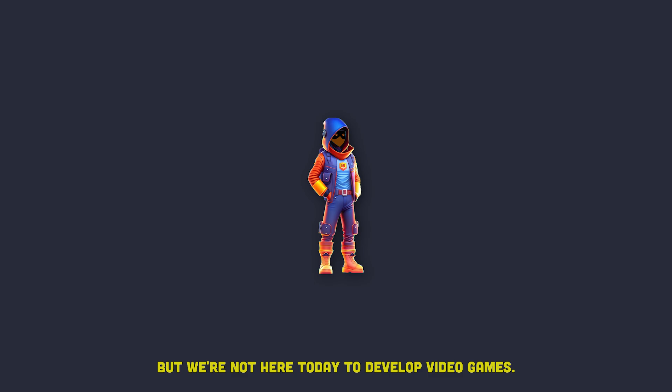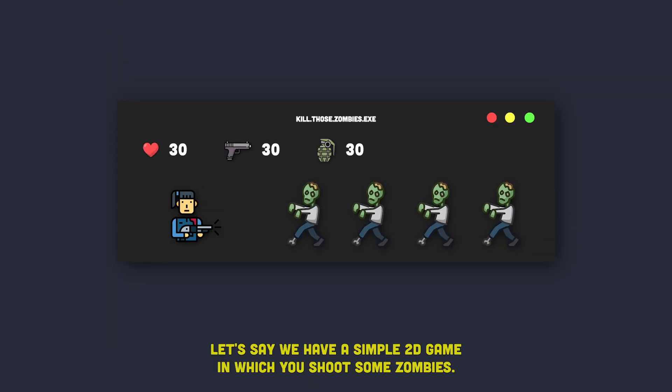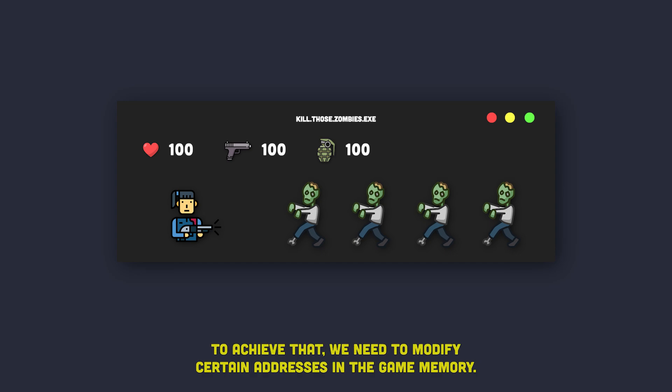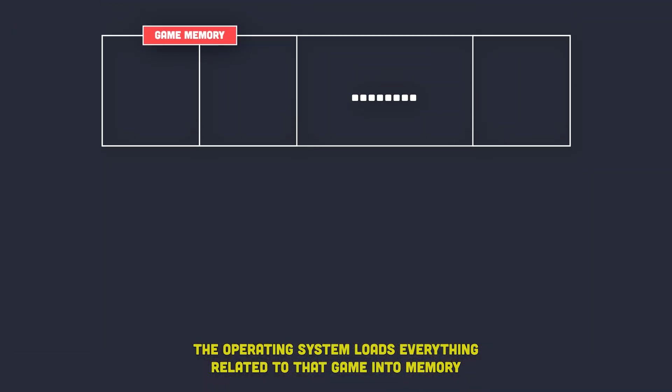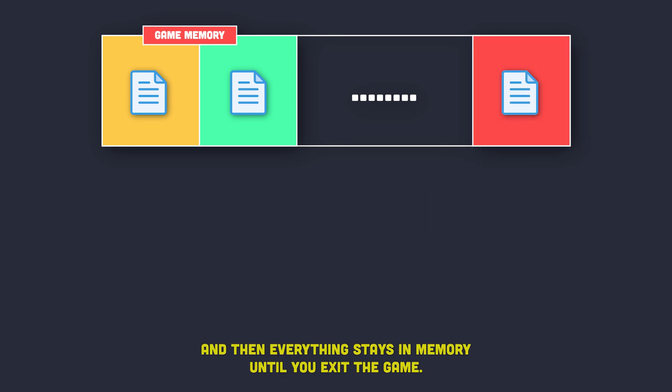But we're not here today to develop video games — we're here to hack them. So let's start small. Let's say we have a simple 2D game in which you shoot some zombies. You have your live points, ammunition, and hand grenades. Now let's say we want to modify these resources so that we can have 100 live points, 100 ammo, and 100 hand grenades. To achieve that, we need to modify certain addresses in a game memory. When we execute or run a game executable, the operating system loads everything related to that game into memory, such as game assets, shaders, save data, and much more. And then everything stays in memory until you exit the game.